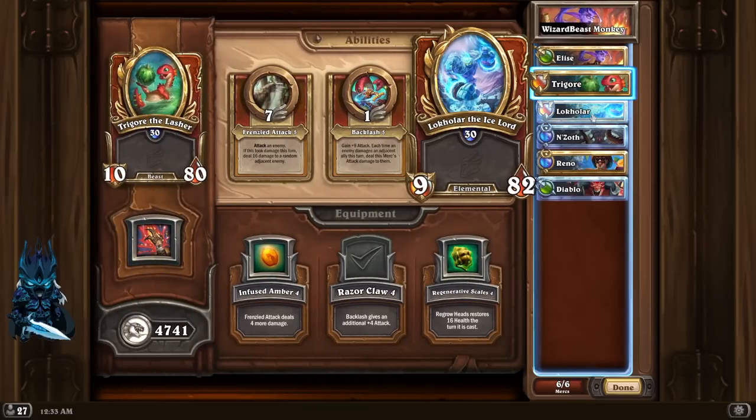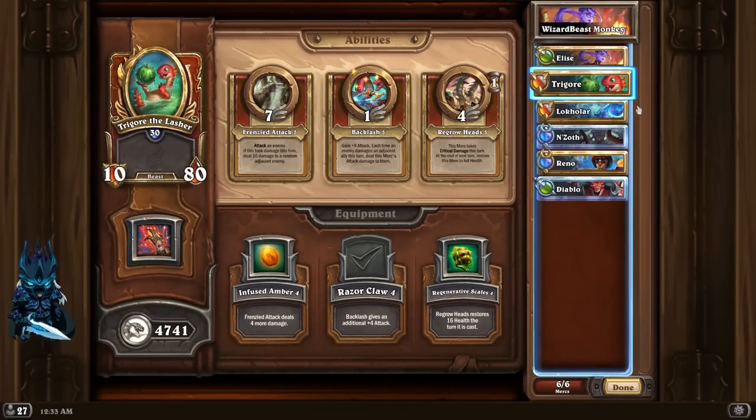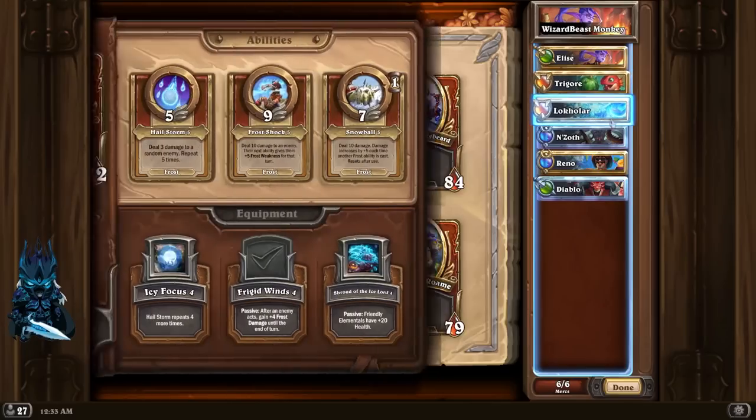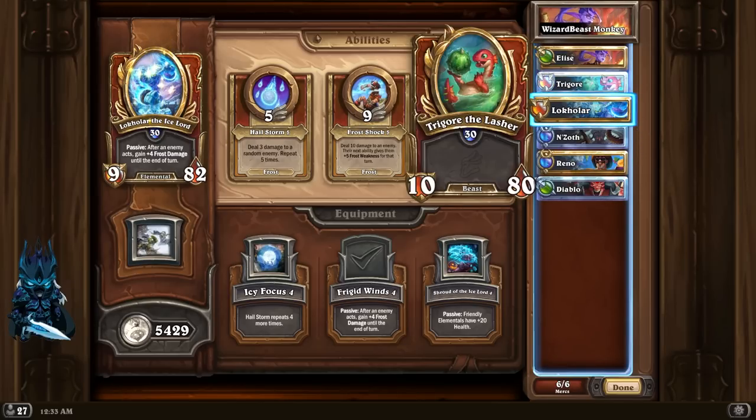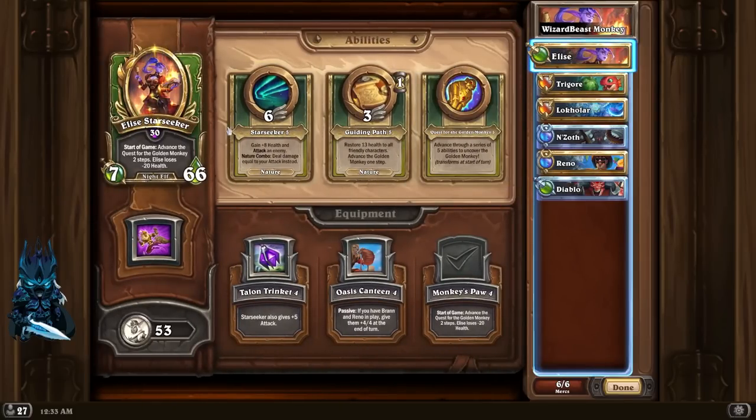We have Trigor and Locar here in the open with their regular equipment - Razor Claw and Frigid Winds. The idea is that a lot of the time people really can't elect to ignore Trigor and Locar, so they will usually end up focusing her over Elise, and that gives us a chance to start getting our monkey progression going.